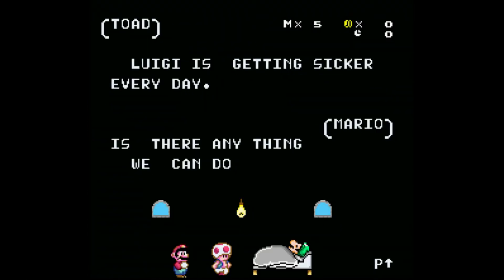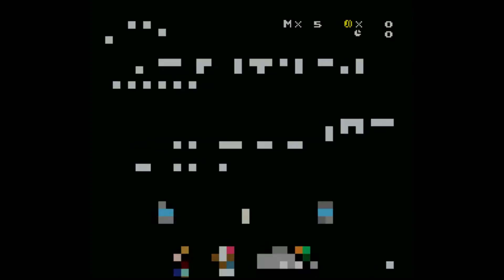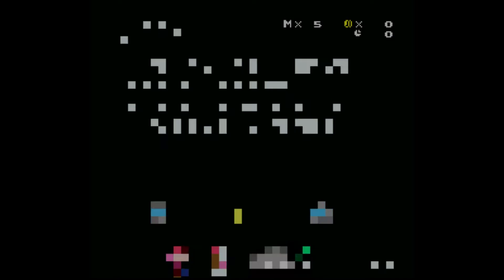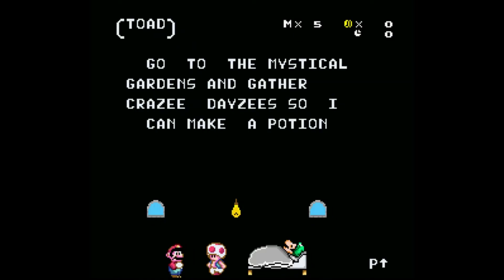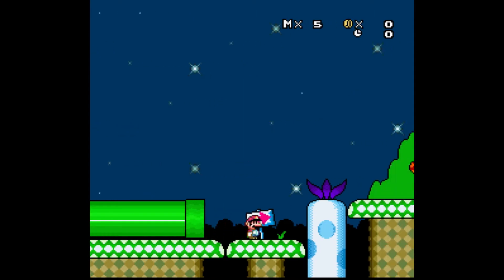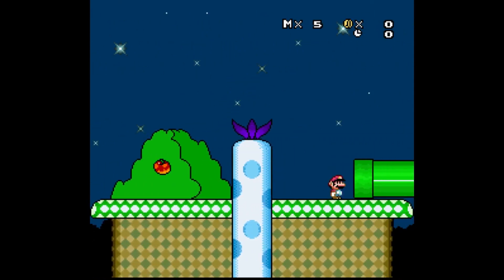I don't know anything about this one. The cutscene starts: Luji is getting sicker every day. Mario, is there anything we can do? Well, there is one way, but it's too dangerous. Tell me. Oh, Toad sang the first part — I didn't notice that. Toad, go to the mystical gardens and gather crazy daisies so I can make a potion. Hang in there, Luigi, says Mario. What an awesome little start. I like when they do cutscenes like that. It's always fun.